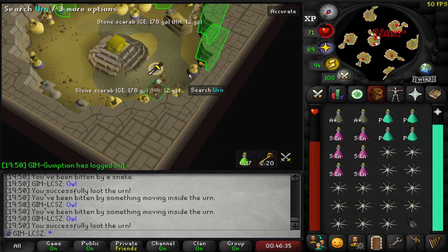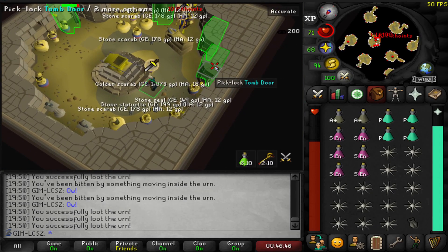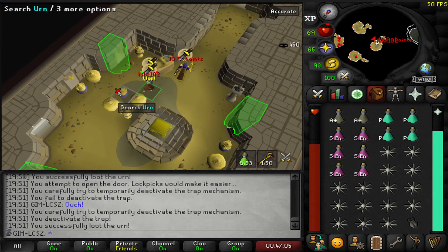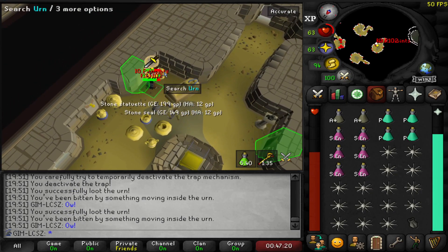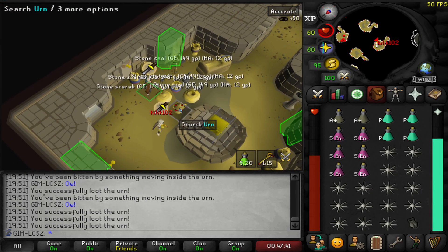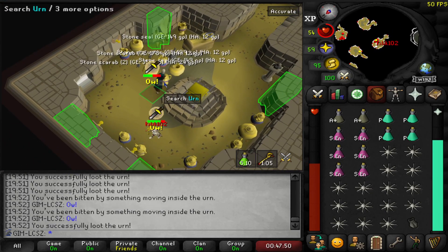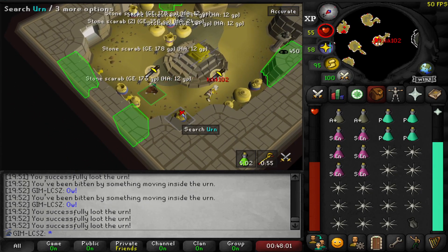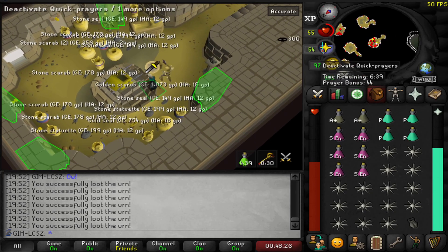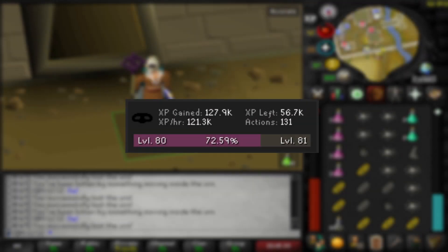I've already got the staff because I have the altar, but it would be helpful to get it for the master clue step. Very click intensive, a little annoying having to make sure you've got food and anti-poisons, which is why I'm wearing high prayer gear so I can just pray melee against anything that spawns — but you're still going to get poisoned from time to time. Only 128k XP gained, so less than Ardy knights and a lot more work.